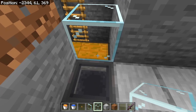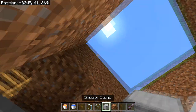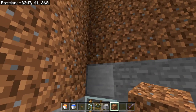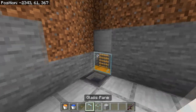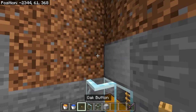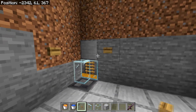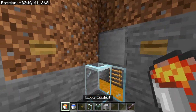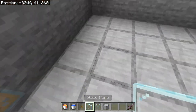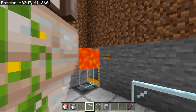Place a glass block on top of the right side of the chest with a block on top of it. In the collecting room, place another block there as well. Then place a glass pane on top of the hopper, one block up and one block to the left, and place a button — do the same on the right side. The buttons prevent the lava from spilling out. You can also use signs instead of buttons if you prefer.